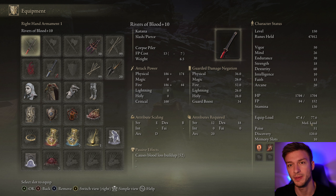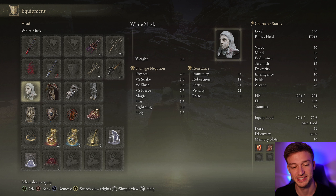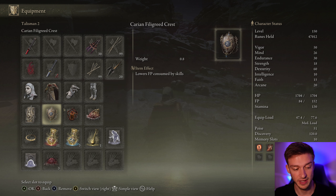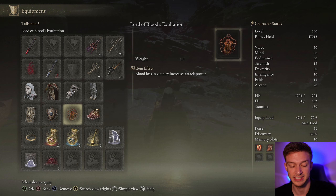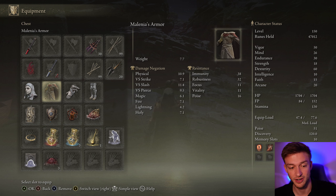We want Medium Rolls or Light Rolls. I have 51 Poise — you want to hit at least 51, and 56 is even better. I'm using the White Mask, which increases our damage whenever we inflict bleed. Alongside the Lord of Blood's Exaltation, blood loss in the vicinity increases Attack Power, and both of these actually stack together, which is awesome.